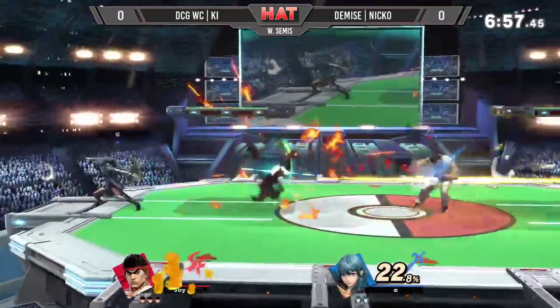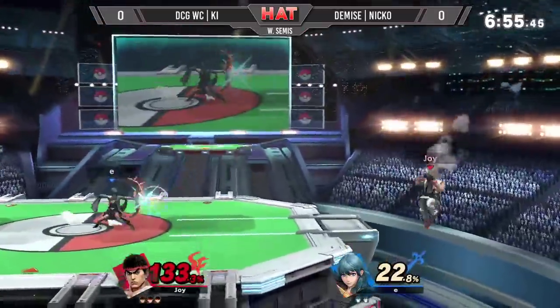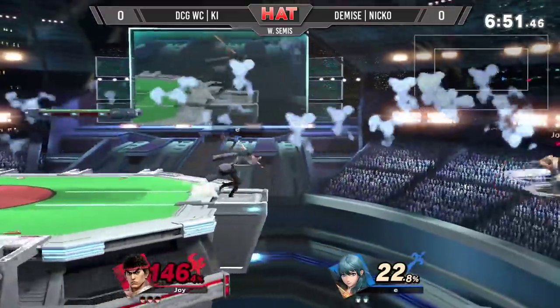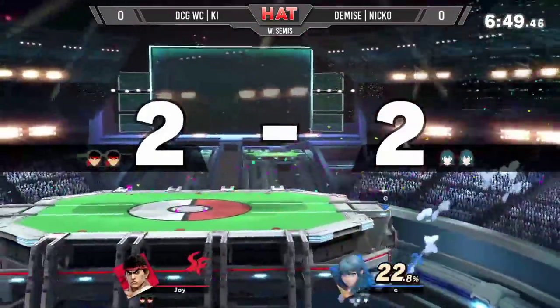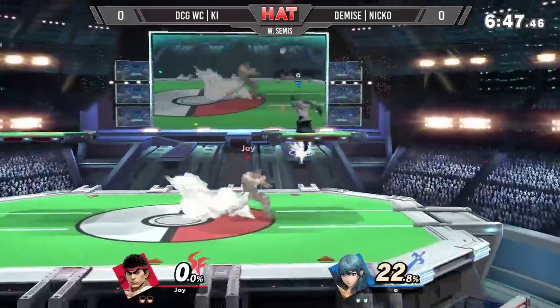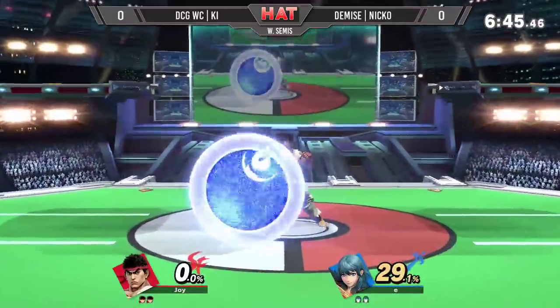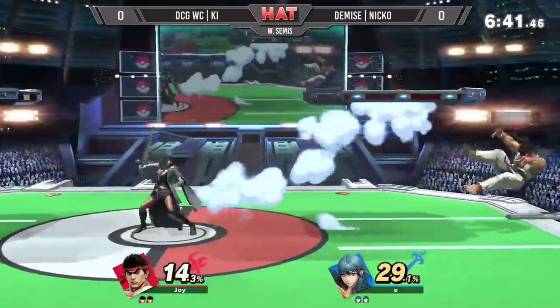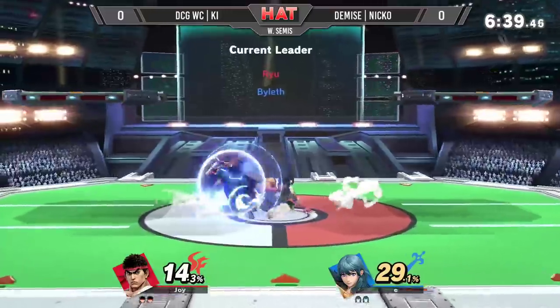Key sees his opportunity. That's right — the bow projectile goes straight through other projectiles, apparently. Niko trailing off stage. Fair call right there. Nice jab, beating out Key's option right there.